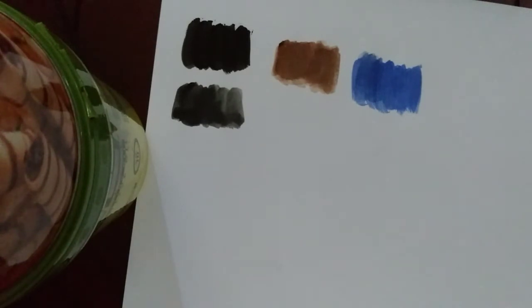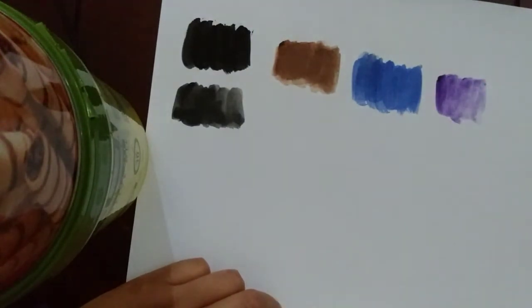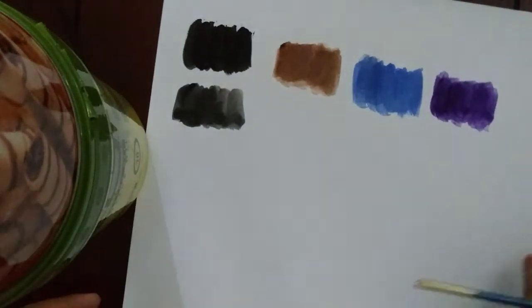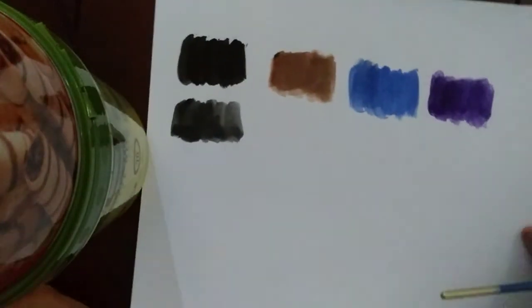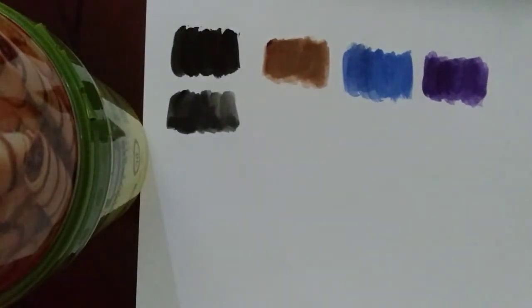Now let's go with the violet. The violet is very dark — it's dark, it's not light at all. But the violet is supposed to be darker anyway, so that's expected. That's supposed to be like that. Now let's go to the sap green.